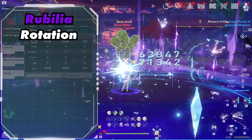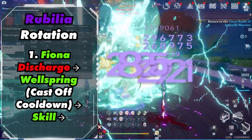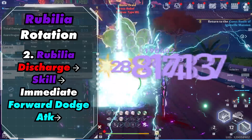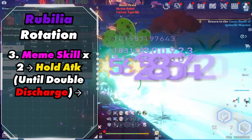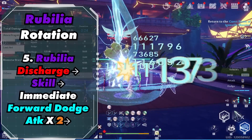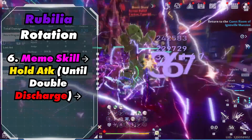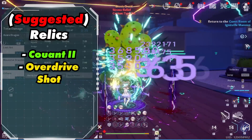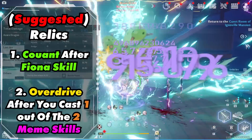So now let's talk about the rotation. Ideally you want to have 2 discharge bars for faster buffs. You want to start out by activating Fiona's Discharge, then activate Wellspring and cast this off a cooldown, then activate her skill. Next, activate Rebellia's Discharge into her skill, and then immediately do a forward dodge attack. Then cast Mimi's skill 2 times and do a hold attack until you have a double discharge. Then activate Fiona's Discharge into her skill, Rebellia's Discharge into her skill, do 2 forward dodge attacks. Then Mimi's skill, hold attack until double discharge, and repeat step 4 and above. Recommended relics are Kuant 2 and Overdrive.